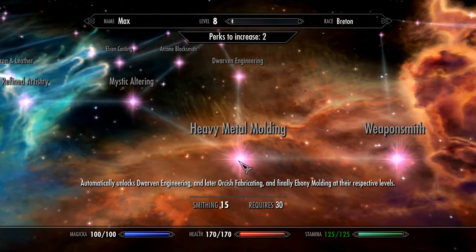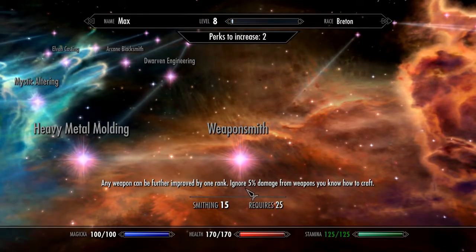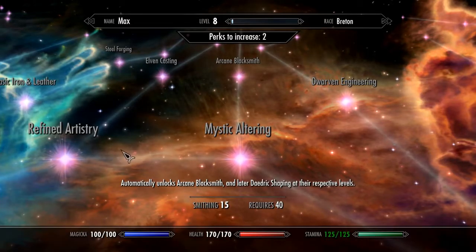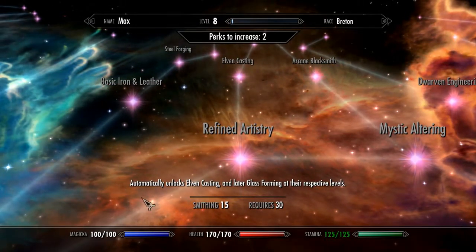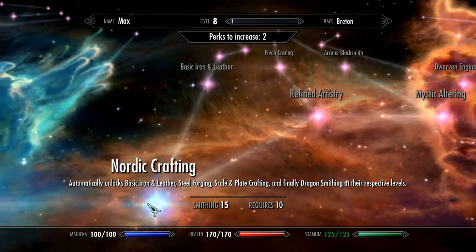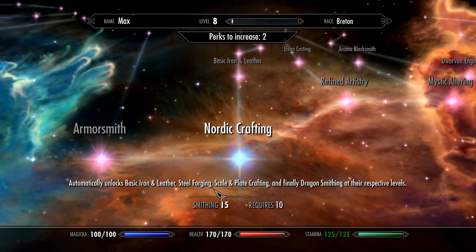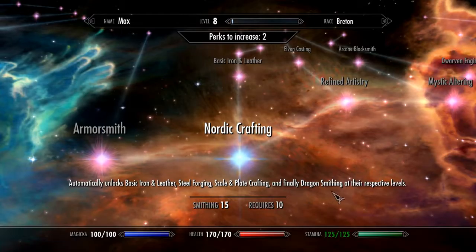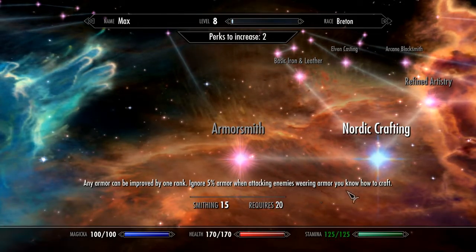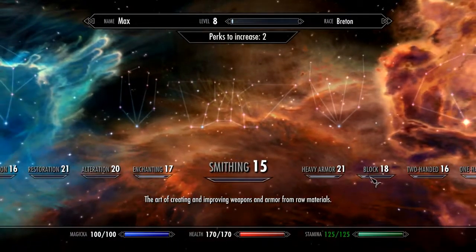Let's check out Smithing first — 'Weapon Smith: any weapon can be further improved by one rank, ignores five percent damage.' There's also 'Mystic Altering' — not interested — and 'Refined Artistry' which automatically unlocks Elven Casting and later Glass Forming at respective levels. 'Nordic Crafting' automatically unlocks basic iron, leather, steel forging, scale and plate crafting. And there's one that lets any armor be improved by one rank when attacking enemies.